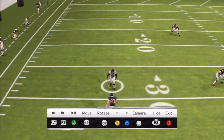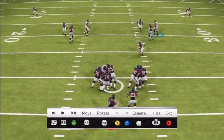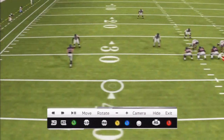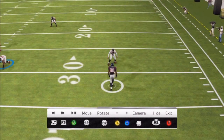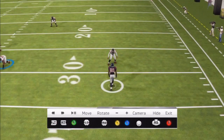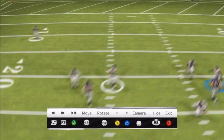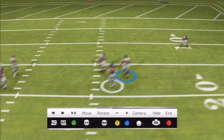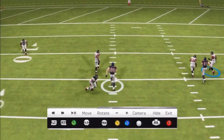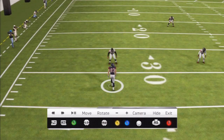You're probably thinking, I'll just go to the outside, go to a little curl route or something like that. You still got your safeties. You can put your safeties on flat routes to take away these outside curl routes or out routes. As you can see there, the linebackers and the defensive linemen do a great job. You can put your safeties in flat cover to take away these outside curl routes or out routes.